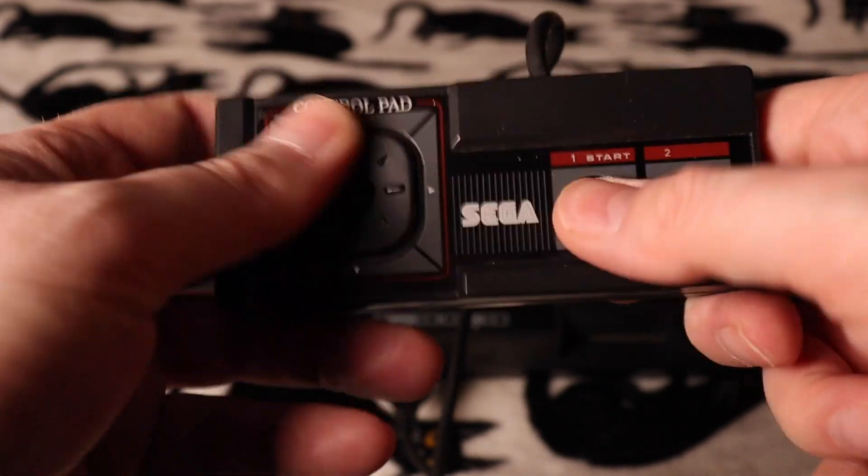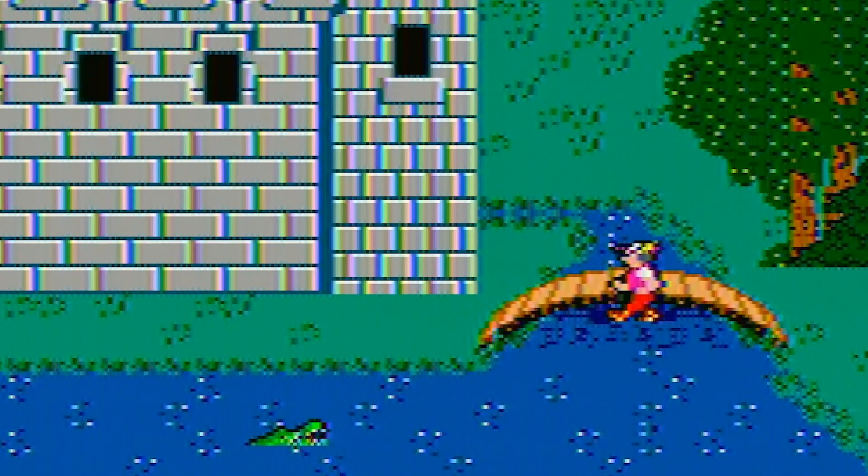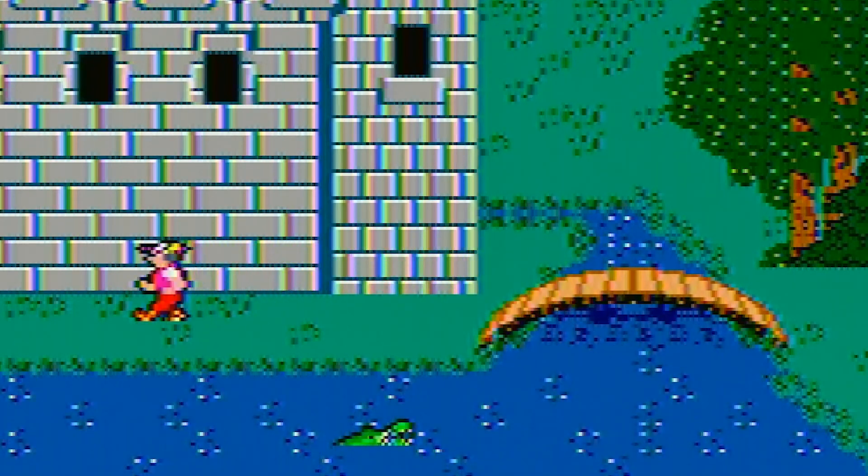So now that we're finally playing, how does this compare with the previous versions? Well, firstly, Graham looks more like a court jester with a limp. I'm going to call him Sega Master Graham from now on.